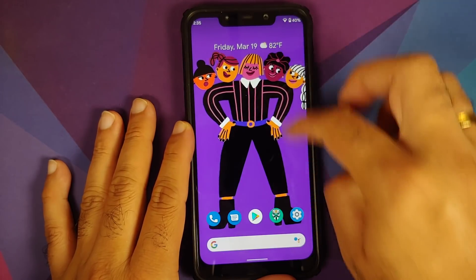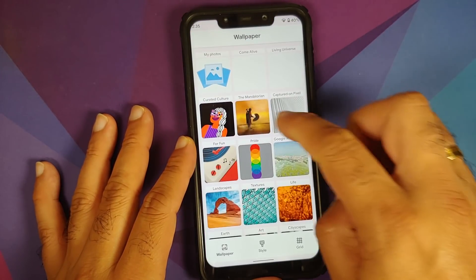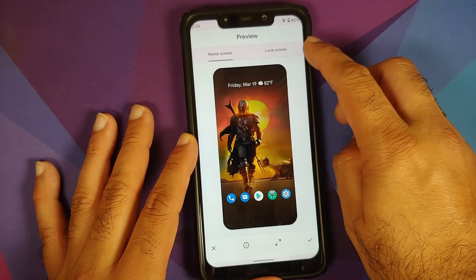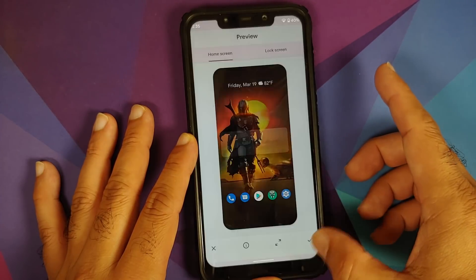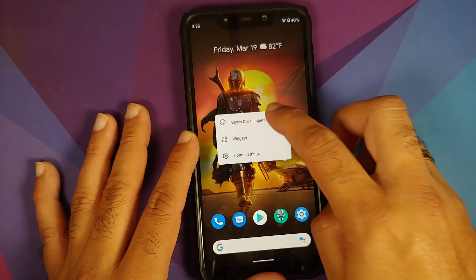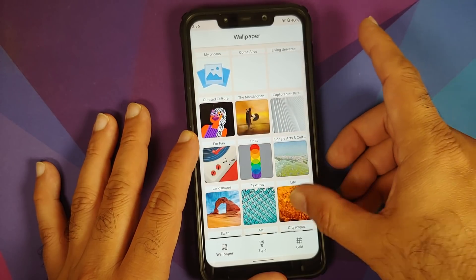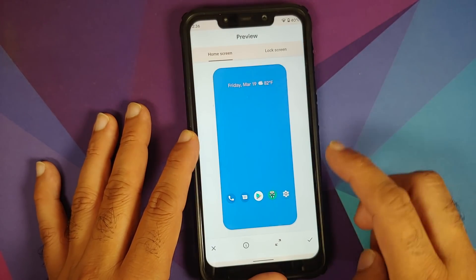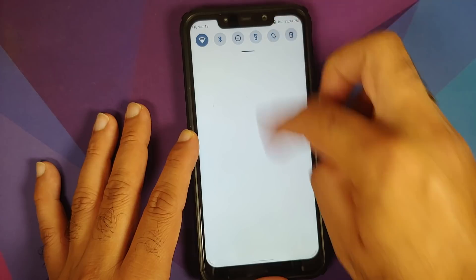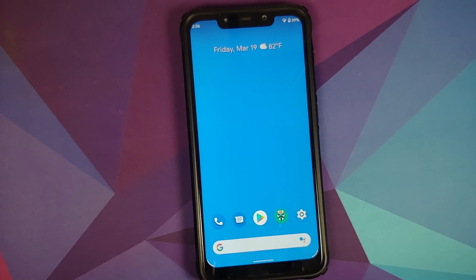Next up, let us see the new accent color-based UI. Let us go into Styles and Wallpapers and change the wallpaper. There is a bit of a pinkish tint here — let us apply this to the home and lock screen. As you can see the tint changed to orangish. Now let us try a solid blue wallpaper — apply it and see how the UI tint changes. Everything is now blue, and this is again enabled by the Monet UI.